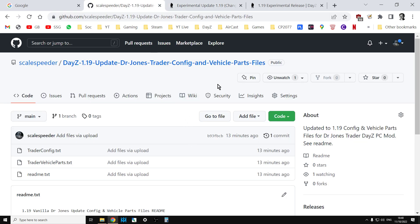So there we go. If you're a fan of Dr. Jones Trader, as I am, this should help you with the 1.19 update. Now obviously what this doesn't include though is custom stuff — this is basically vanilla. So if you've got things like custom mods, say Daisy Dog or the helicopters from RFS or anybody else, then you're going to have to put those in yourself. But hopefully you'll find this useful.